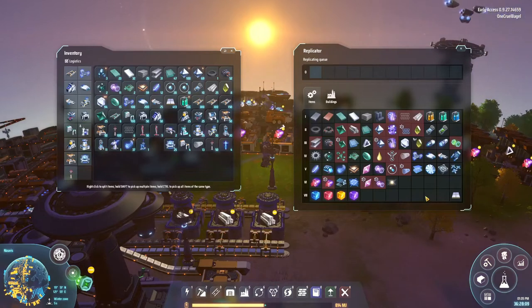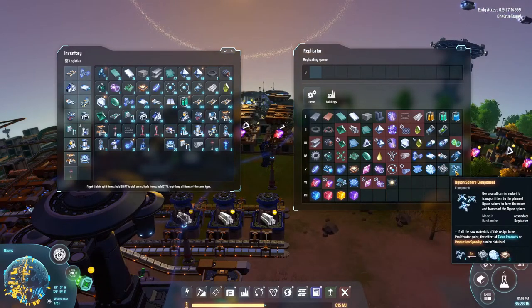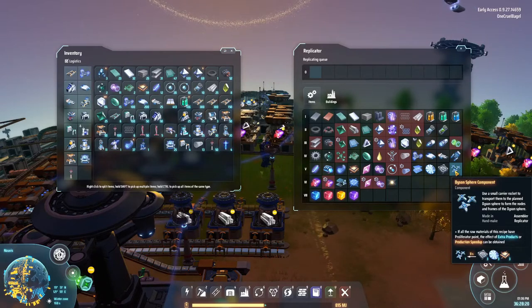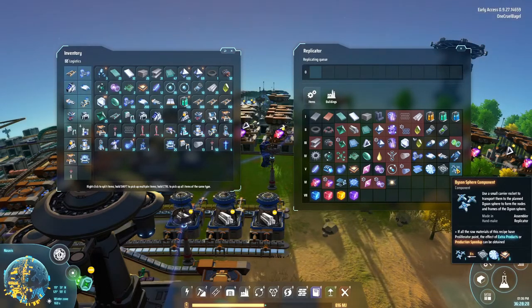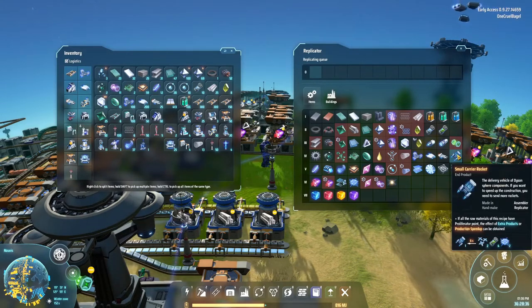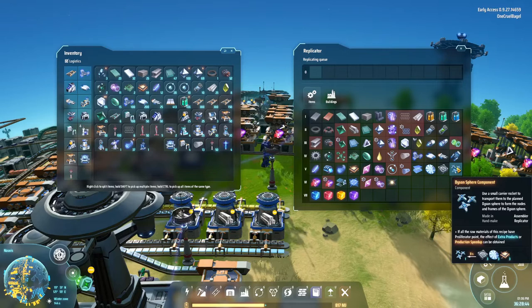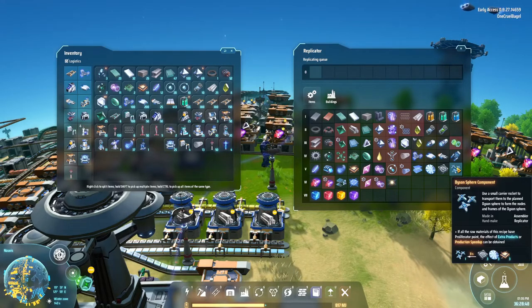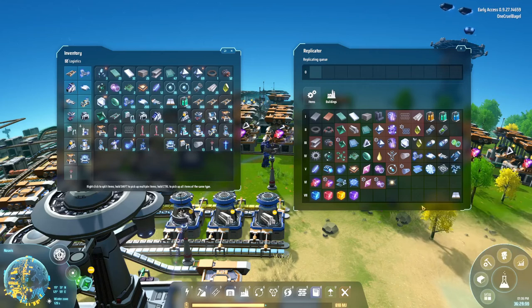The other big improvement I can now start making is producing these Dyson Sphere components. These are made out of frame materials, solar sails, and processors - which are also kind of in short supply. But apparently this fixes the problem with solar sails dying after a while - if they've been attached to a Dyson Sphere component, then they're a bit stronger and it works better. Using the small carrier rocket instead of the big guns, I can get them up there and they'll stay there and keep producing power forever. So upgrading to those is going to make quite a big difference, though it's going to take quite a lot of resources to make them.